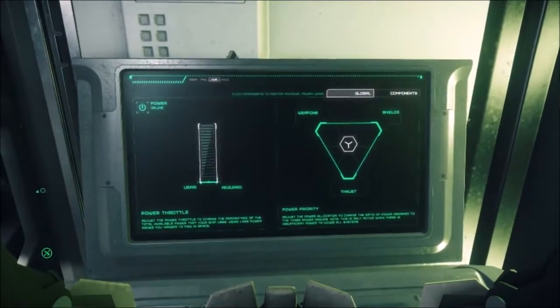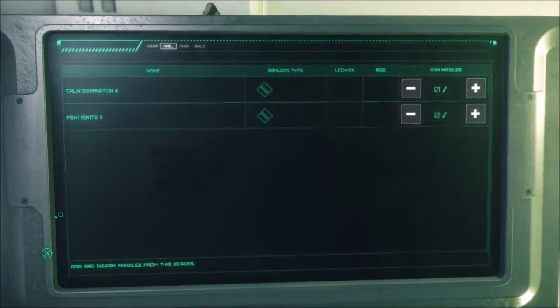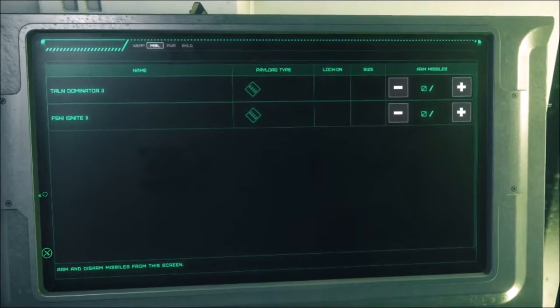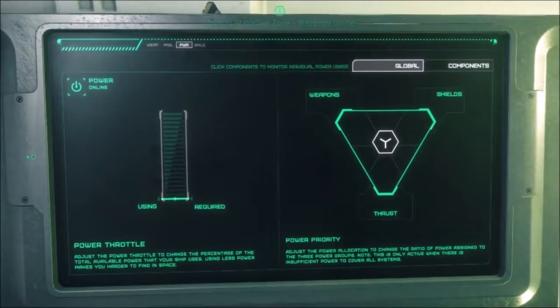Here is the engineering station. There are four tabs: weapons, which are not currently used at the moment; missiles, which when you go onto them you can arm missiles — though it tends to be quite buggy. Once you have the missiles up, you click the plus and they'll be armed, or you can minus them and it will reduce your visibility rating.